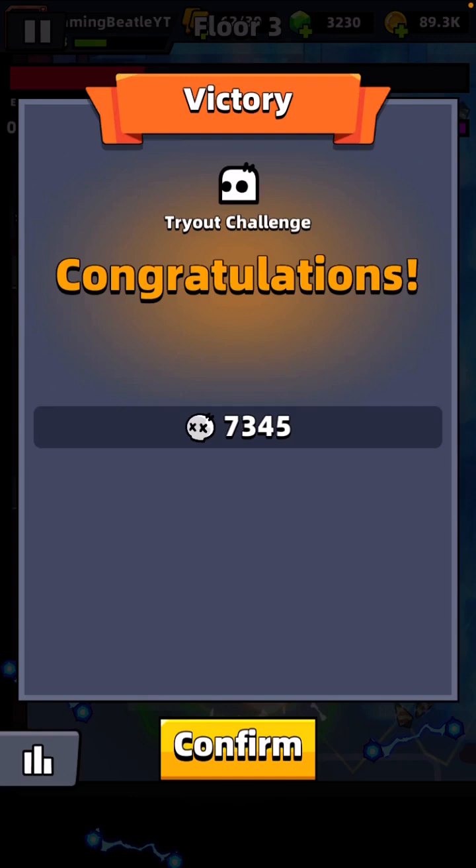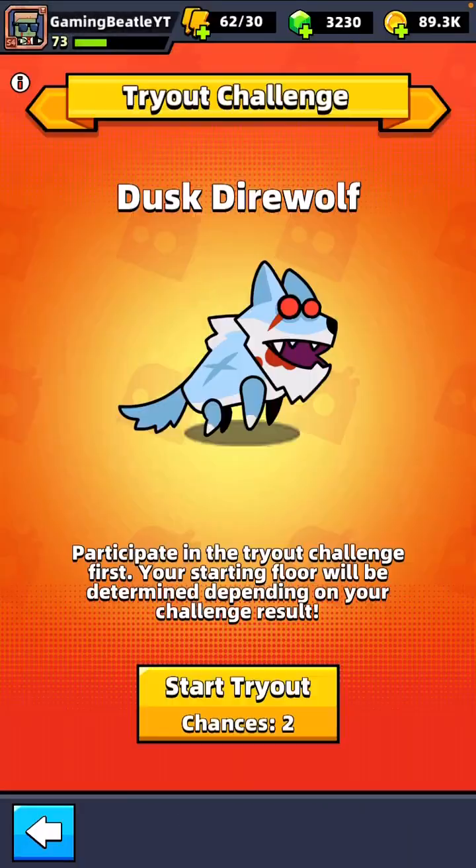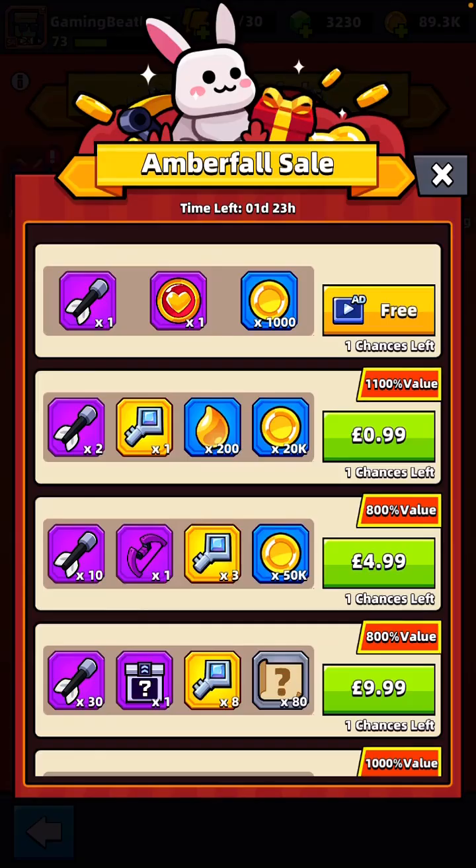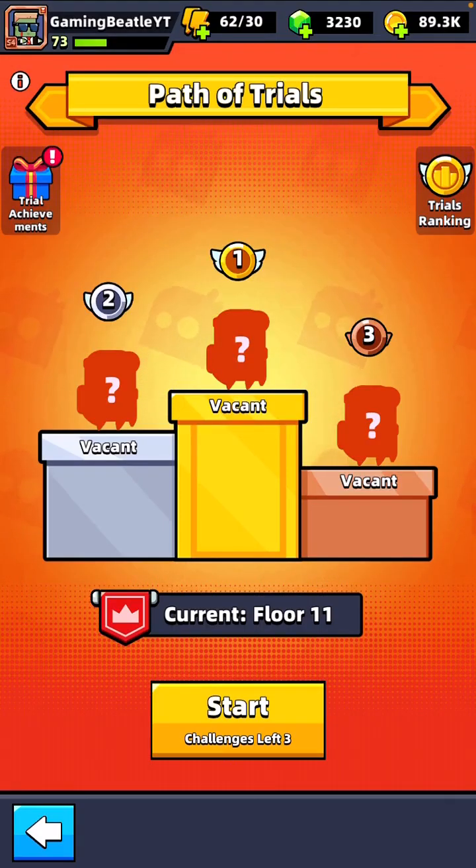7,344 kills in the tryout challenge. I wonder what that actually leaves us in terms of the next steps. Tryout result: your best result in the tryout challenge is floor 2. Your starting Path of Trials is floor 11. Did that mean I died? I'm not too sure — or did I complete it? It didn't really make that obvious, but I'll confirm the tryout. And here we are at the Path of Trials, current floor 11. So we will give this a go and see what happens next.